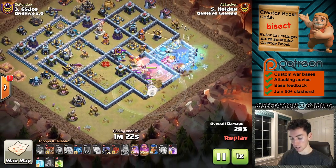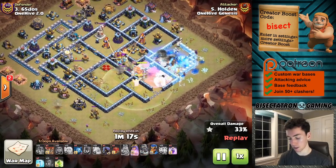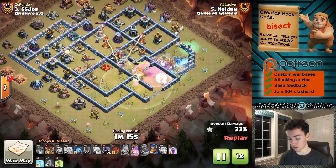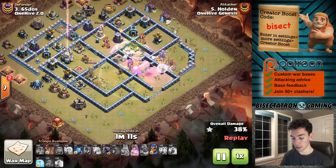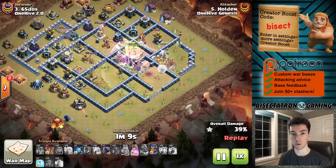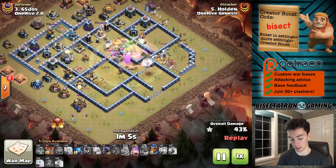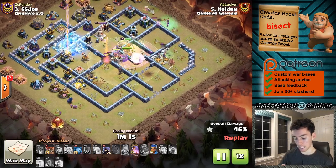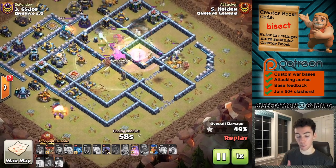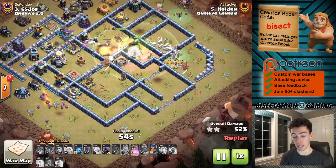Then going deeper into the base from there, getting a nice warden's tome and also a nice freeze effect — I think that was from an ice golem — on the town hall. It goes down without any issue, continuing to push through. Then setting up nicely for the royal champion and the siege barracks with the hogs to come through on the back end.